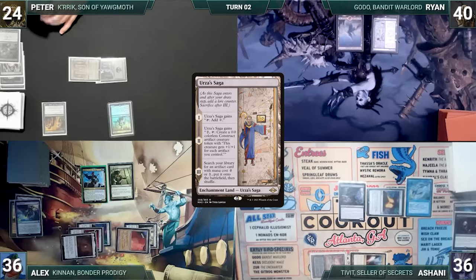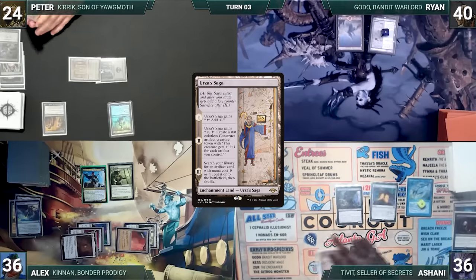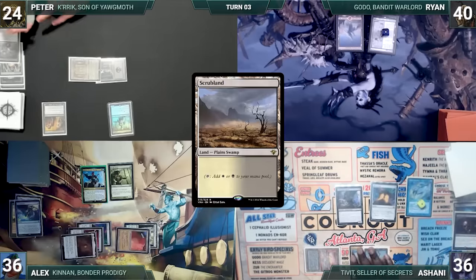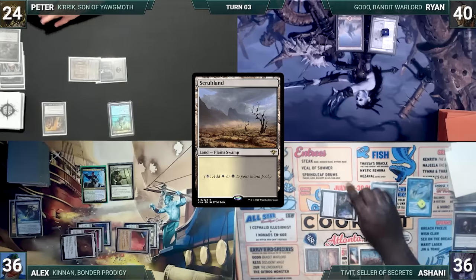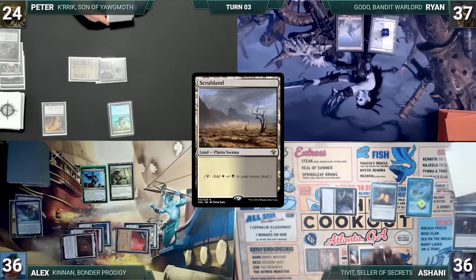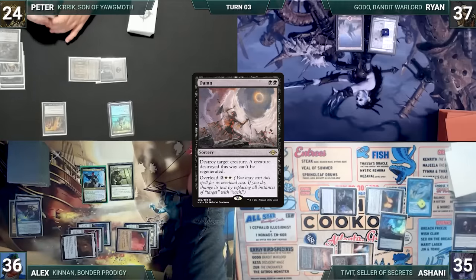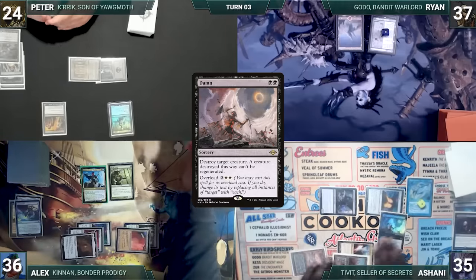Ryan draws and plays an Urza's Saga, getting his first counter, then passes. During his upkeep, Ashani pays to keep his Remora and wins his Mana Crypt role. He draws and plays a Scrubland, moves to combat and attacks Ryan with Opposition Agent. In his second main phase, Ashani taps his Mana Confluence to cast an overloaded Damnation. All creatures are destroyed and Peter puts Kirik into the graveyard. Ashani ends his turn.